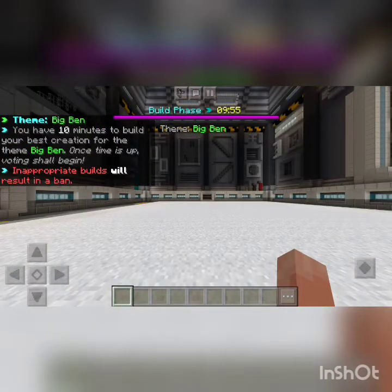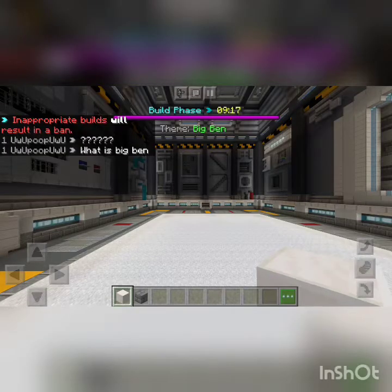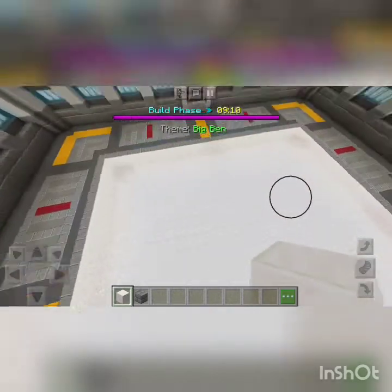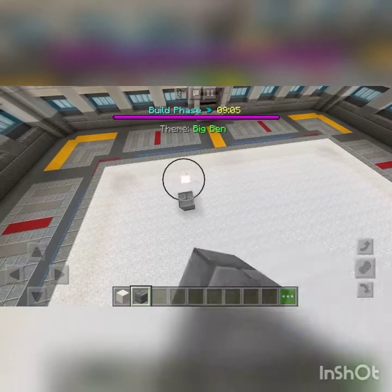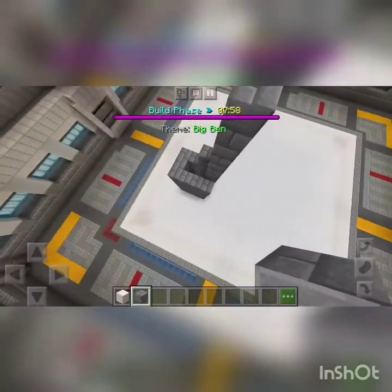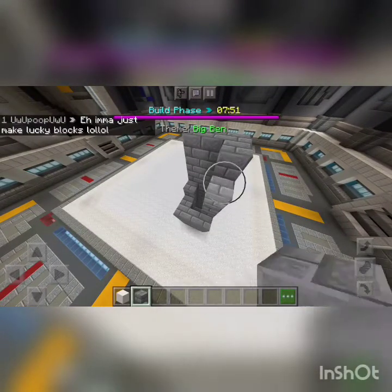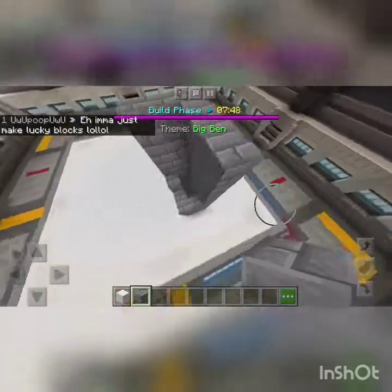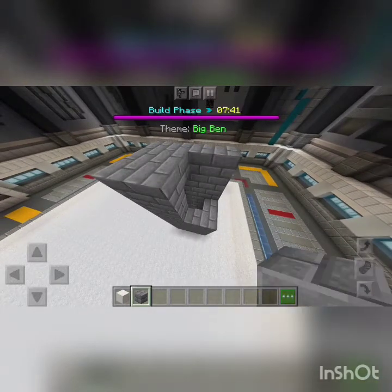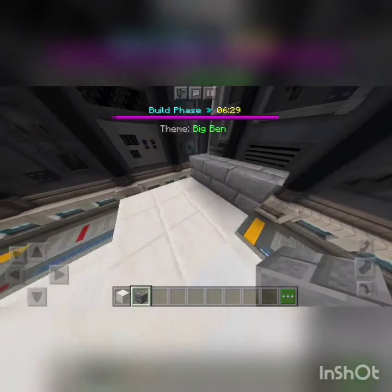The theme is Big Ben, so we gotta build a clock tower. Poor kid doesn't even know what Big Ben is. Now, I've never actually seen Big Ben, so I'm not too sure what it looks like. I'm pretty sure it's like a light brown or something, but you know what, we already started with this so it's too late — gotta go through with it.